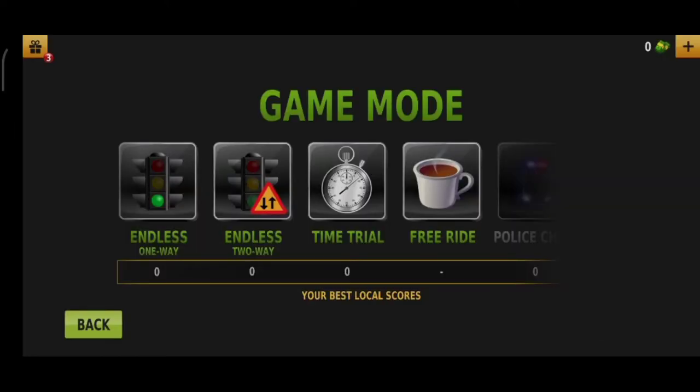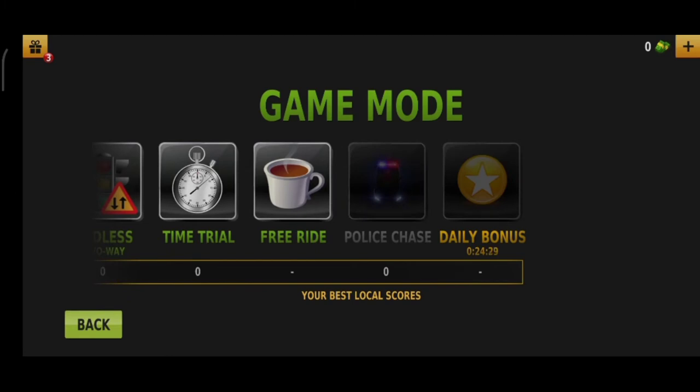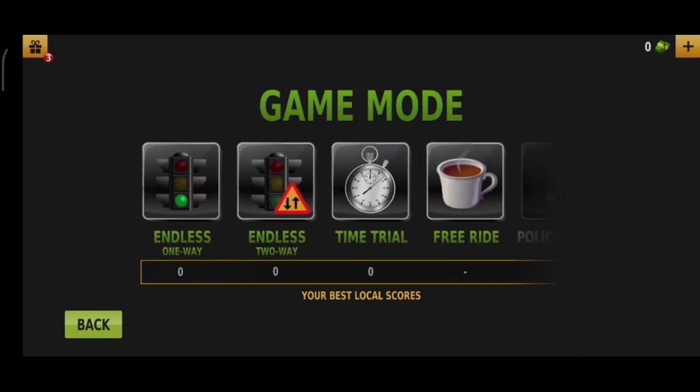We push the play button and start. Here we have the game modes: Endless One Way, Endless Two Way, Tom Trail — which has an end — Free Ride, Police Chase, and Daily Bonus. Free Ride is endless but you can collect money for training and exercise. Police Chase is a special mode you can play when you have the police car. Daily Bonus and the ambulance feature I'll show you in another video.